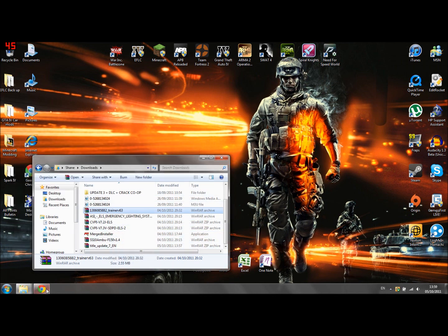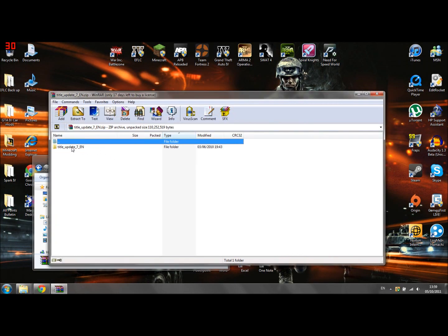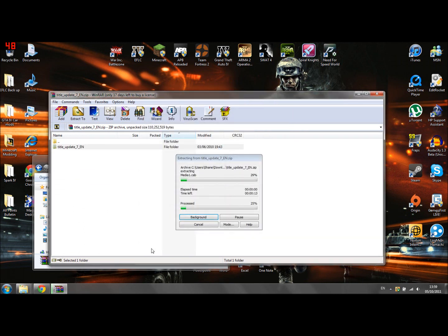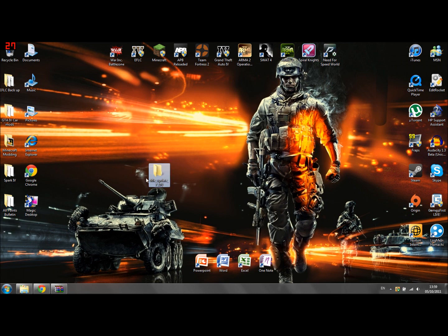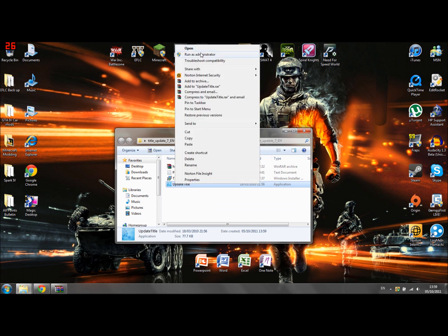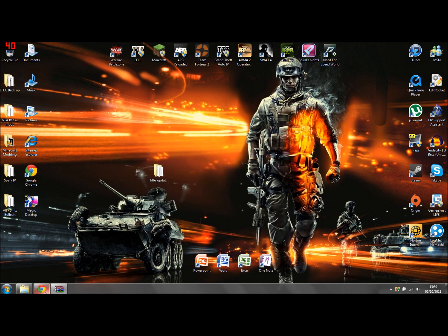Now that the update has downloaded, double-click the file and you should get a folder extracted to your desktop, or wherever you want it — desktop is probably the easiest. Open the Title Update folder, double-click it, right-click and run as administrator, and just follow the steps. I'm not going to do it because my game is already updated. Once that's updated, try the mod again and if it still doesn't work, there's another thing to check.